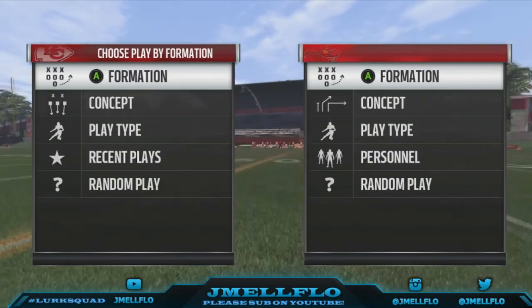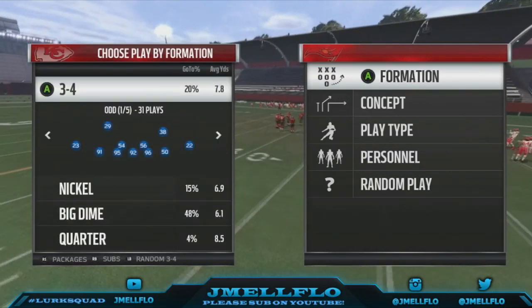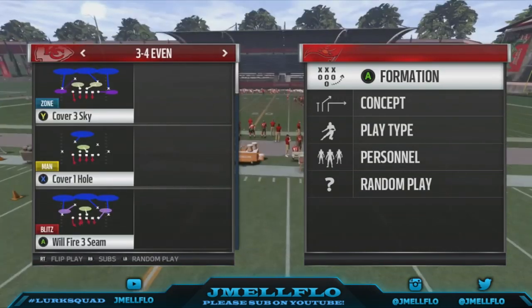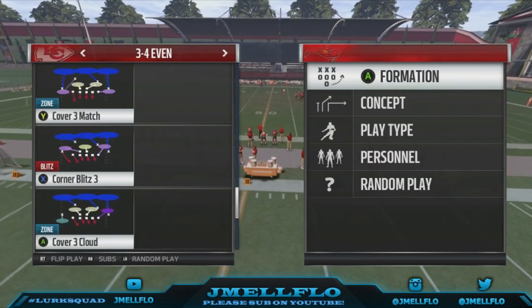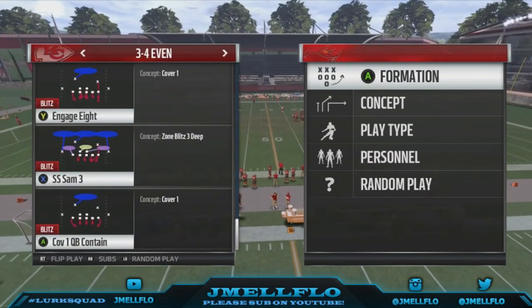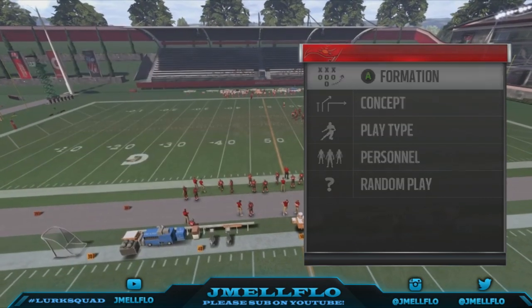Bringing y'all some old max protect unblockable out the 3-4 even. It's similar to the FS slant 3-2 SS crate 3, but this one is a lot easier to set up and it stops the run a lot better.